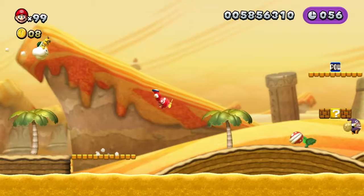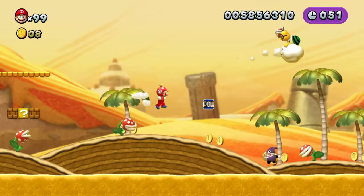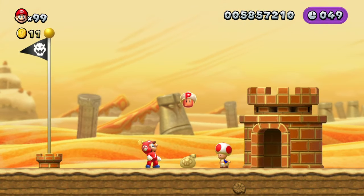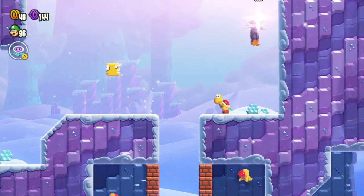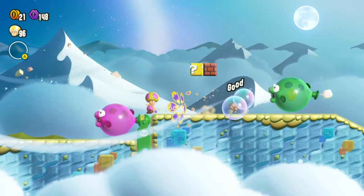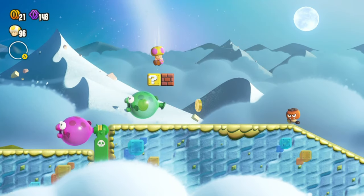Or for example, chasing Nabbit through the levels in New Super Mario Bros. U, which is quite a difficult task because of the speed he has and the obstacles in the levels. And if you catch him, the game gives you a powerful OP powerup that can only be obtained by doing that. The reason why expert badges are as unsuccessful as they are is because they are an optional challenge with no optional reward that can push you into using them.